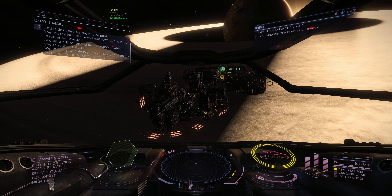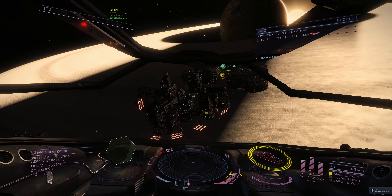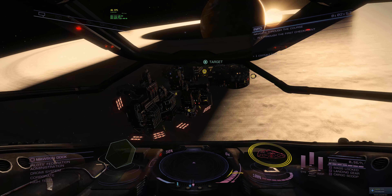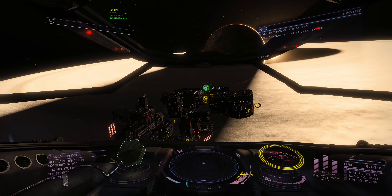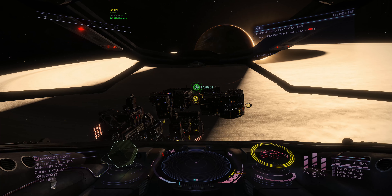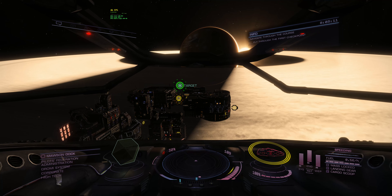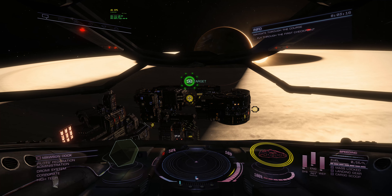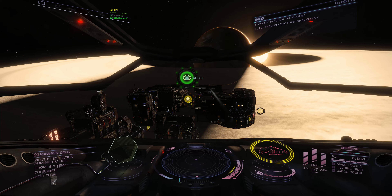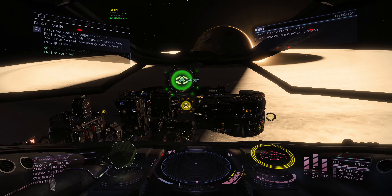We should probably begin soon. Move through the first checkpoint to begin the course. Fly through the center of the first checkpoint. You'll notice that they change color as you fly through them.